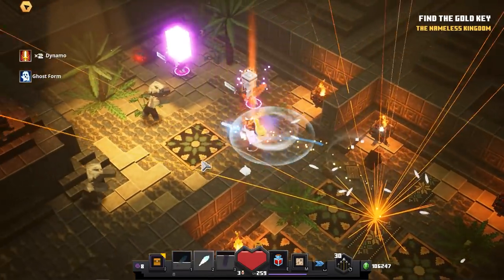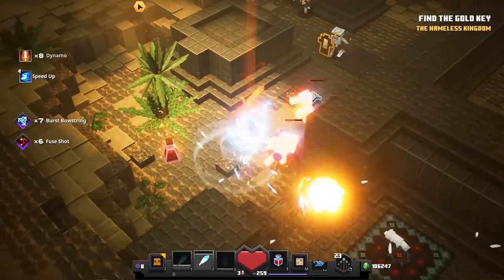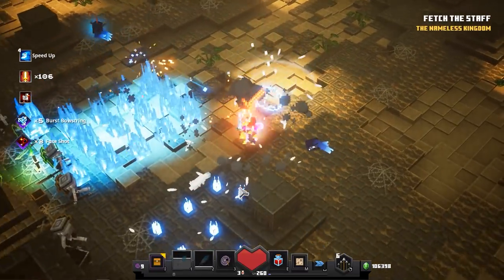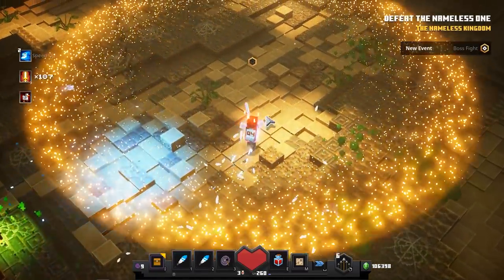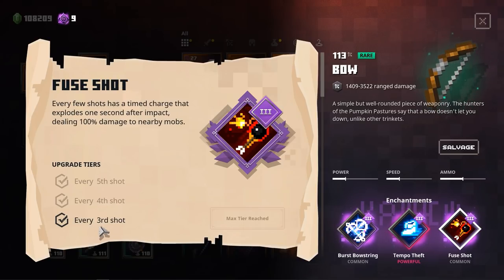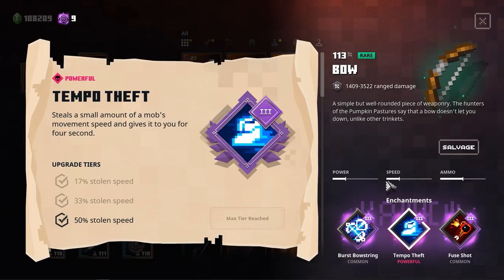We are experimenting a little bit with the Burst Bowstring on the Discord. This is such an awesome enchantment — it shoots nearby mobs when you roll, costing 1 arrow per roll, and the projectiles will deal 40% of the charged shot's damage. At maximum enchantment, it will shoot 3 targets. You can imagine how much fun this can be with Few Shot in combination, because every third shot will also explode. I also take Tempo Theft, so every time I roll I shoot 3 arrows, one of them explodes, and I steal 50% of the movement speed of enemies — so I can move very, very fast.